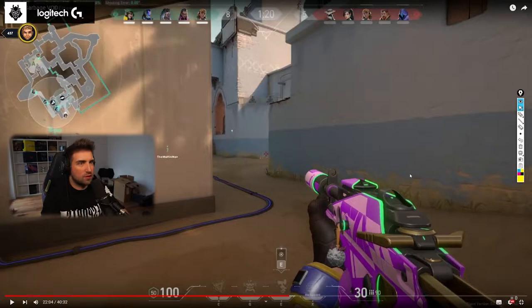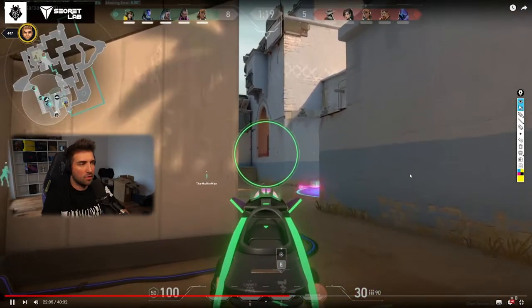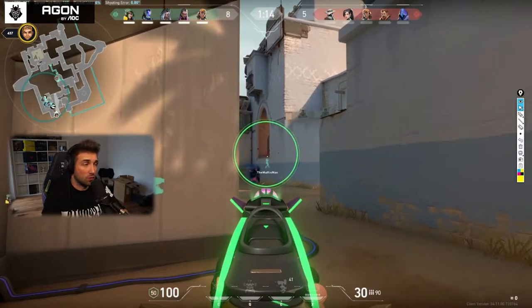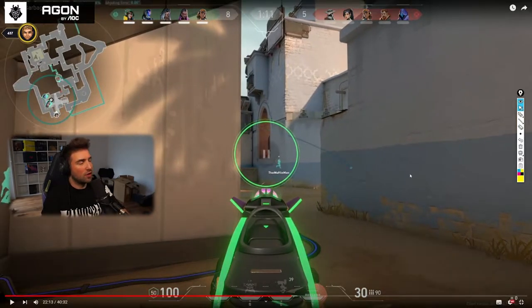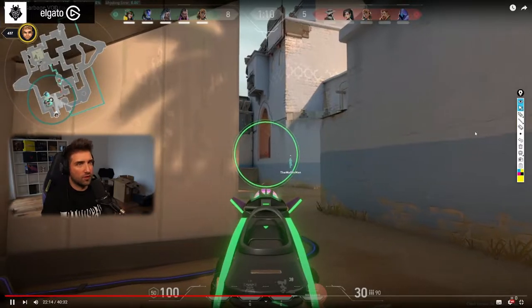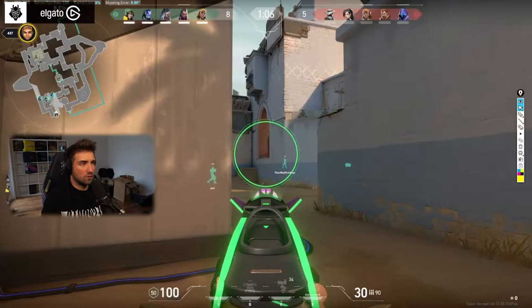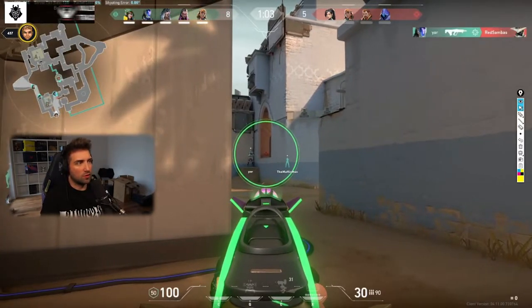Two seconds later you're popping the nanoswarm but no one is pushing — literally no one is pushing. You just wasted 400 credits of utility for no effect. And your Reyna just TP'd from A to B and left A completely defenseless. Now they have site for free. The play for the opponents is to TP right here.